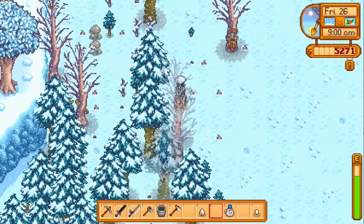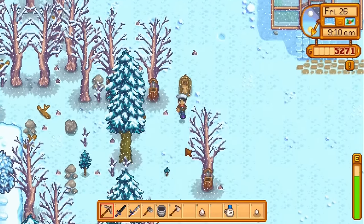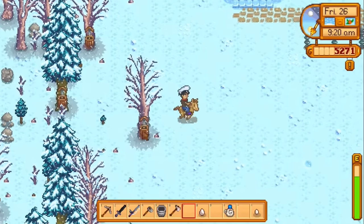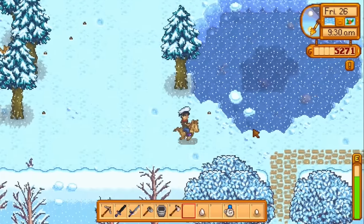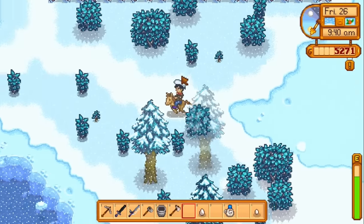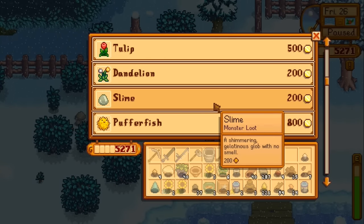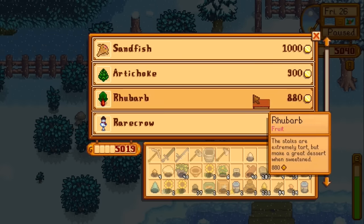I believe I had a third tapper going. Let's just grab the newest one and stick it on a pine tree. So eventually we'll have some pine resin going. Looms aren't as important as mayonnaise and cheese makers — those tend to be used more often because they're a daily thing. Anything good at the cart? Tortilla? Pufferfish? Not really. Ooh, an artichoke. Ooh, a dining table — that's 2,000 gold. No thank you. Actually, I'm getting it.